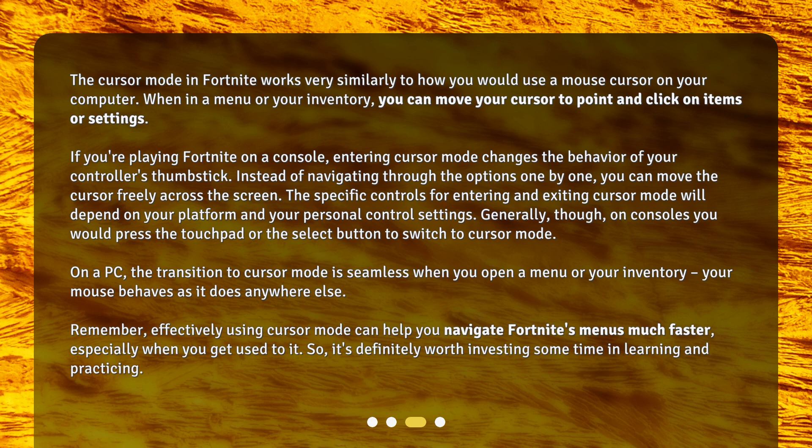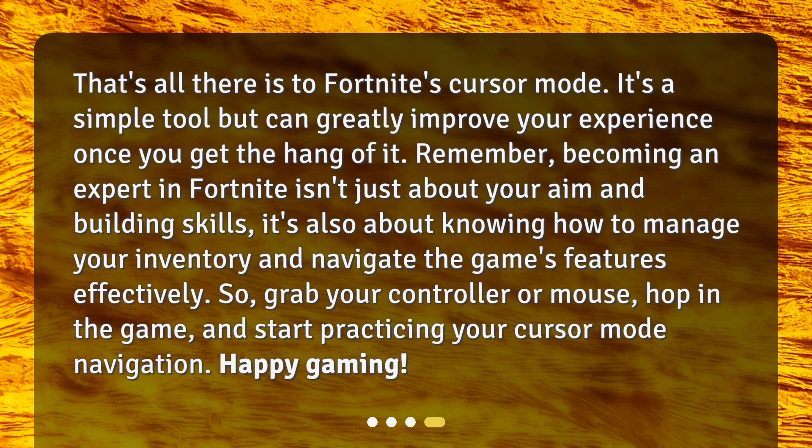Remember, effectively using Cursor Mode can help you navigate Fortnite's menus much faster, especially when you get used to it, so it's definitely worth investing some time in learning and practicing. That's all there is to Fortnite's Cursor Mode — it's a simple tool but can greatly improve your experience once you get the hang of it. Becoming an expert in Fortnite isn't just about your aim and building skills; it's also about knowing how to manage your inventory and navigate the game's features effectively.